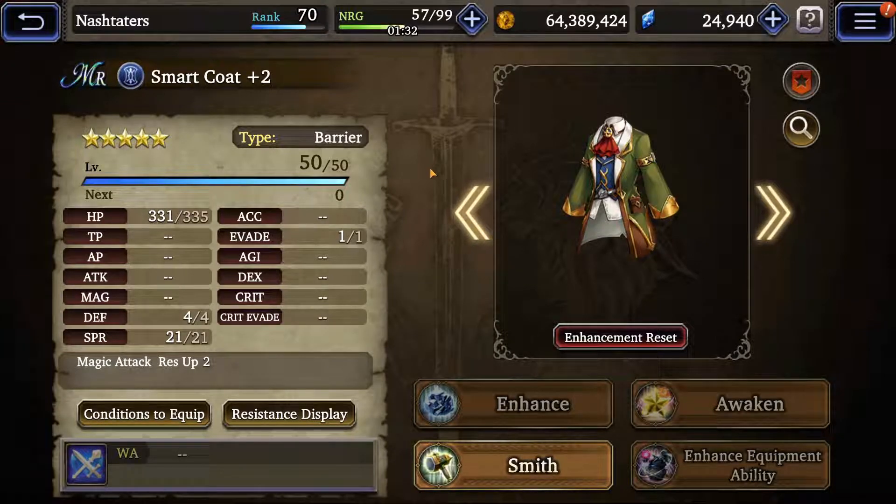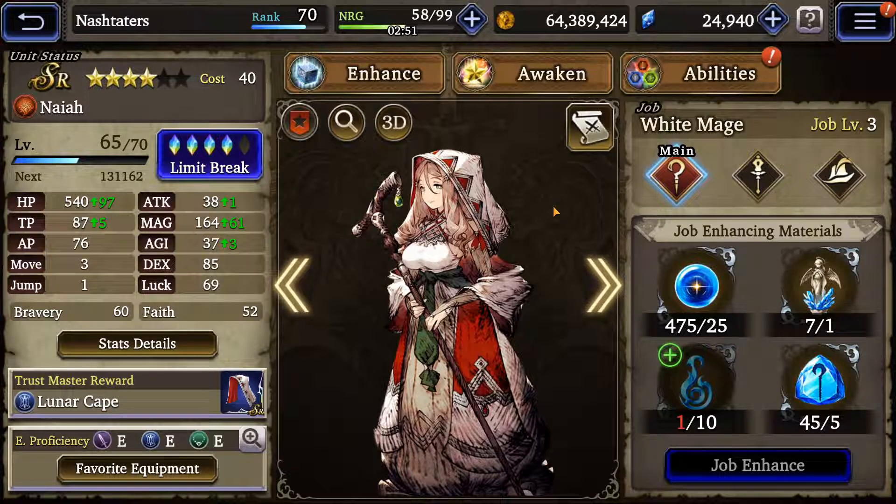Equipment-wise, I would highly suggest giving her a smart coat, because you can easily build this to a plus five — I simply use a plus two here. My suggestion is to go with the vital type or maybe the defensive type. For my final thoughts: I feel like she's actually a strong candidate to replace Ayaka, clearly if you don't own Ayaka. But even if you did, it's not bad to build multiple support units. Her being a White Mage, she has access to some of the most powerful support abilities in the game. While she is a bit fragile, you can patch those things up using strong equipment and strong trust masters. Overall, I would grade this unit at 8 out of 10, for the fact that her healing is comparable to the URs in terms of power.